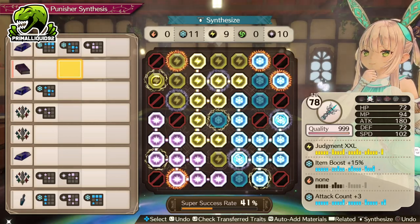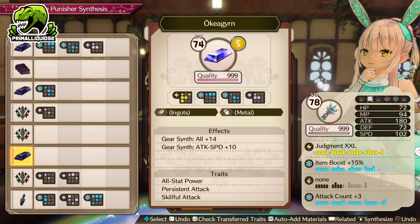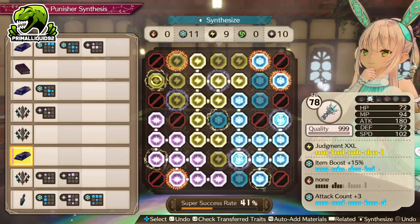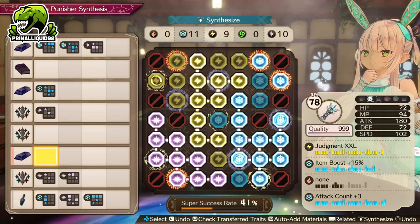But once we actually get 10 links, we can then go ahead and add another Ochregrum Ingot for an extra 14 stats across the board. From there, once we actually get that Ochregrum in, we don't actually need as many links for lightning, so we can slowly start overriding a few of them.